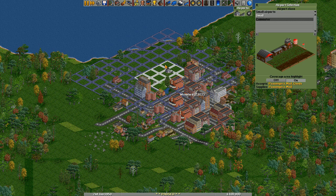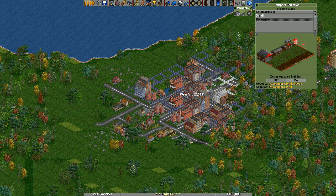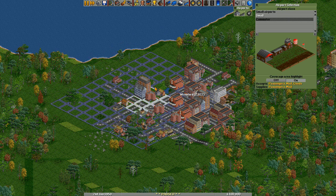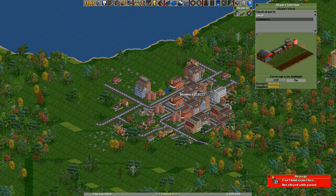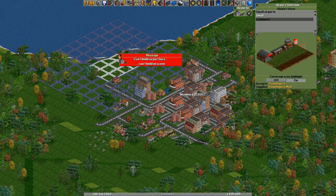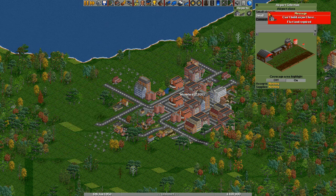If I place it there, you can see it covers quite a lot of the city, whereas if I place it here it covers less of the city. So let's just turn that off for now. Also, you cannot place on water — if I try that, it is not allowed. It cannot build on water.